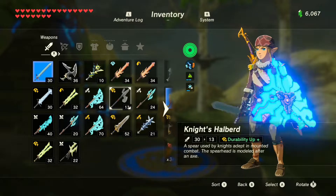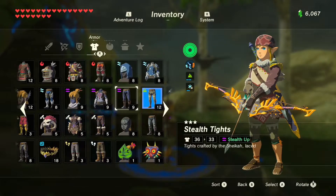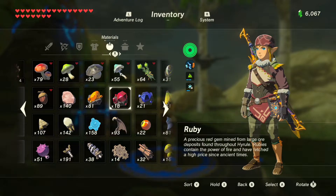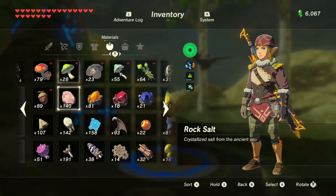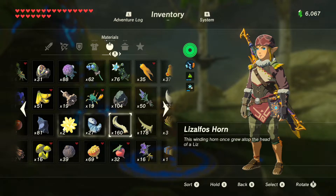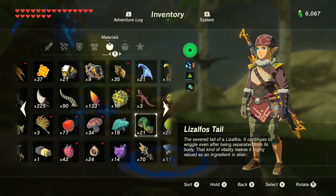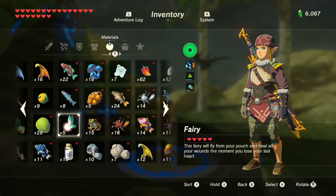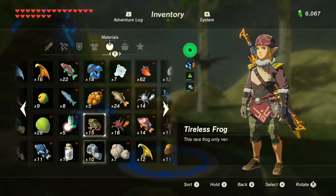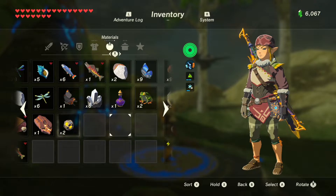Do I have room in the inventory for a claymore? No, I do not. Then the other thing I wanted to see is here — how many zapshrooms? Oh, they're over there. 16 zapshrooms. Not a lot. And then Lizalfos tails — that's a Lizalfos horn, Lizalfos tail. I don't even think I have any of these.